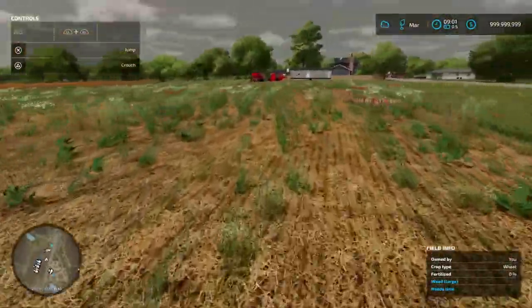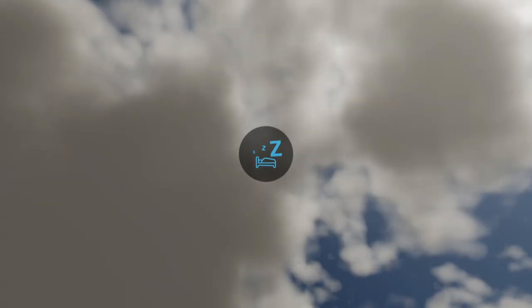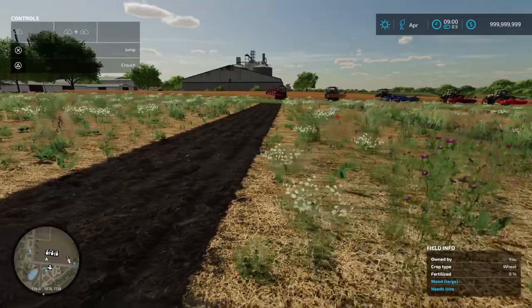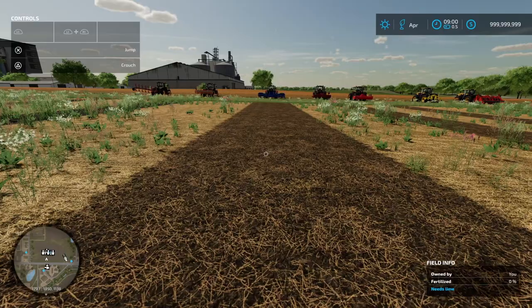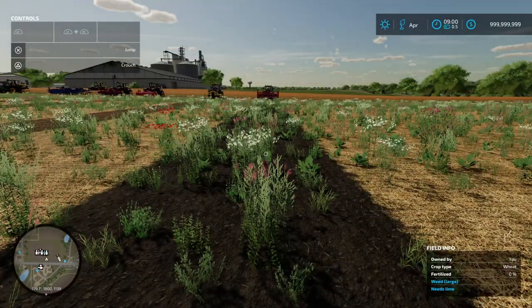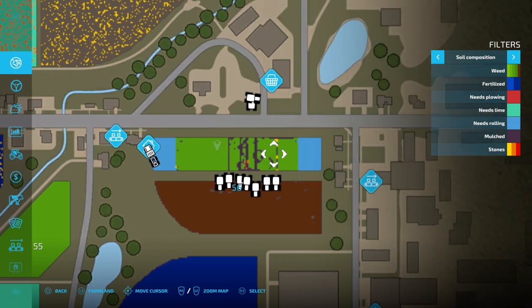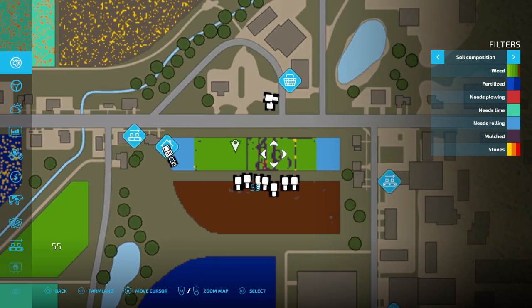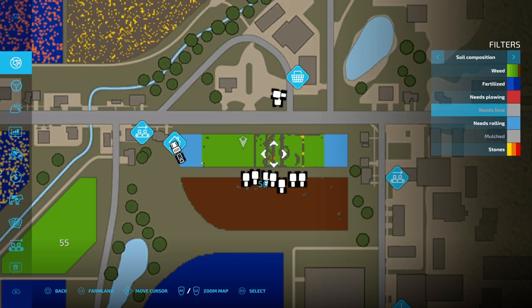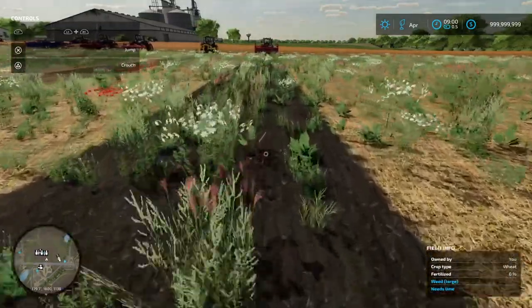One more sleep cycle to confirm — weeds won't get any bigger, since there are only three stages: small, medium and large. Back for day four or five — basically nothing's changed. Checking the weed map: green indicates full-size weeds. The brown areas show where there are no weeds. Plowing has no weeds, and the weed-free sections line up correctly with the respective implements.